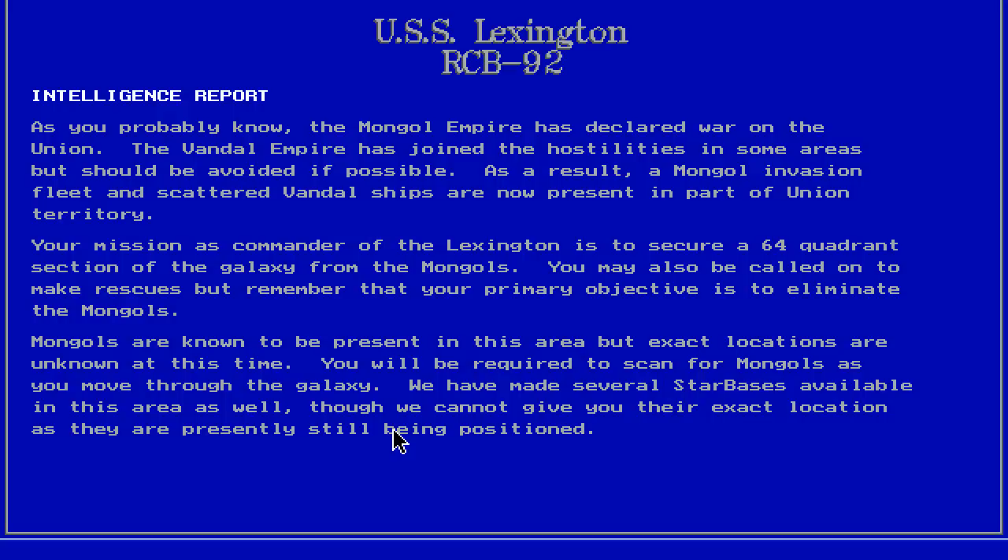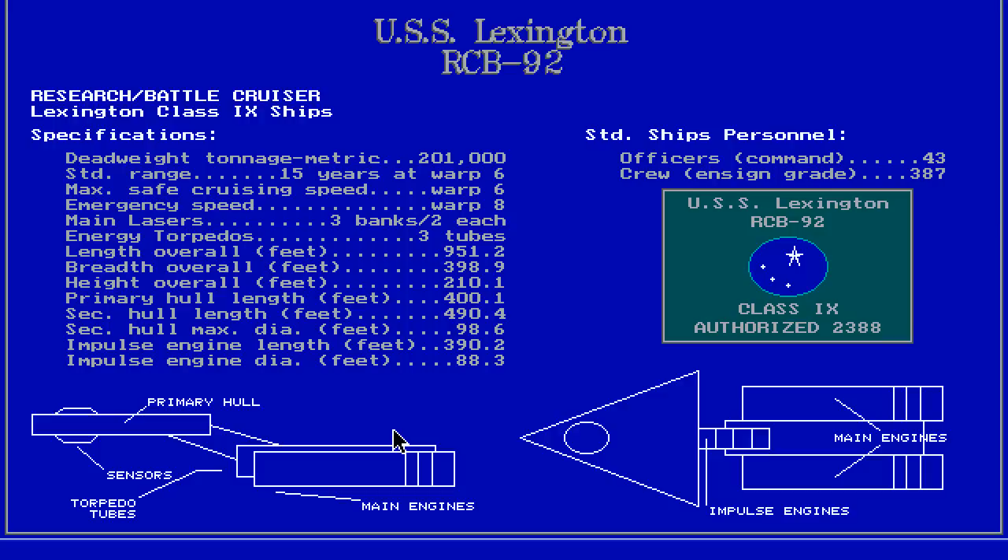Your mission as commander of Lexington is to secure a 64-quadrant section of the galaxy from the Mongols. You may also be called upon to make rescues, but remember that your primary objective is to eliminate the Mongols. The Mongols are known to be present in this area, but exact locations are unknown at this time. You'll be required to scan for Mongols as you move through the galaxy. We've made several star bases available in this area as well, but we cannot give you their exact location as they are presently still being positioned.